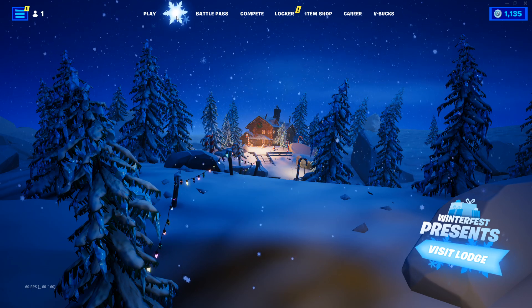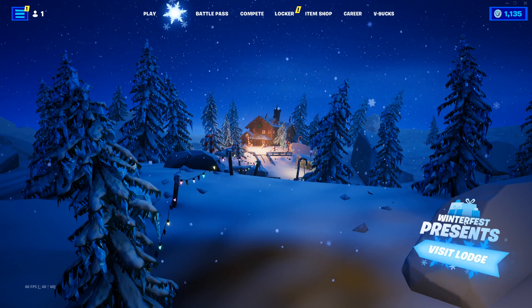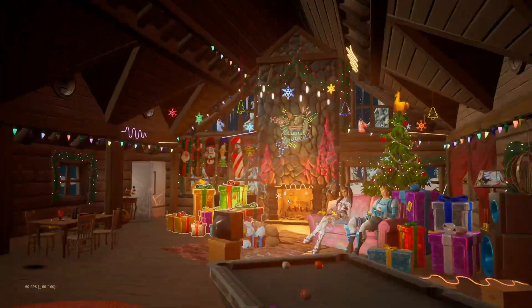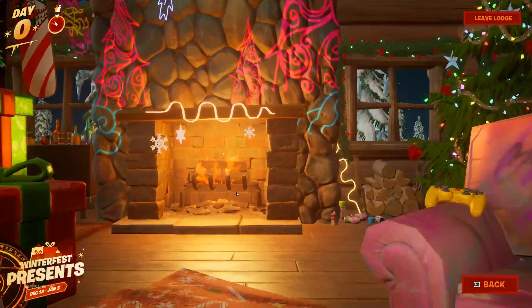So you wanna hit this second button, the little snowflake — as you can hear it does this weird sound. Winterfest present. So you wanna visit the lodge and once you're inside of the lodge you wanna hit the cabin right here.